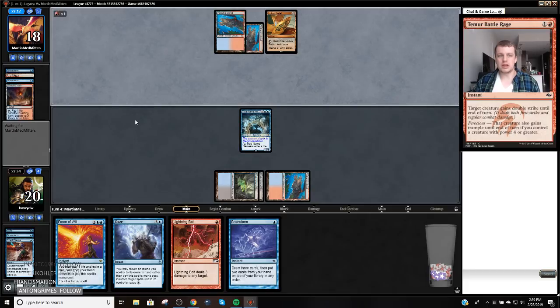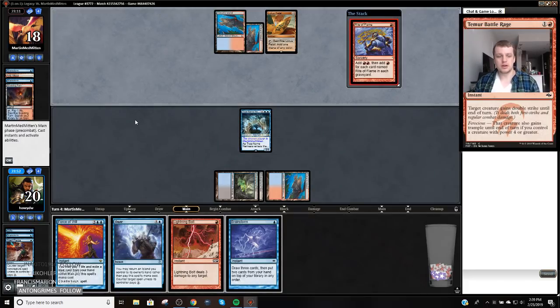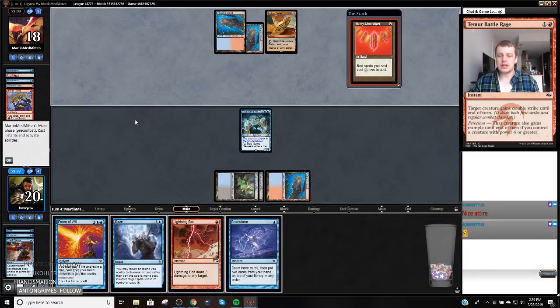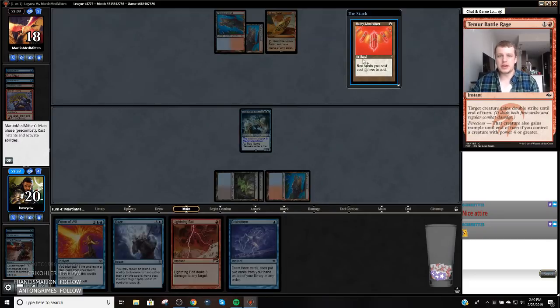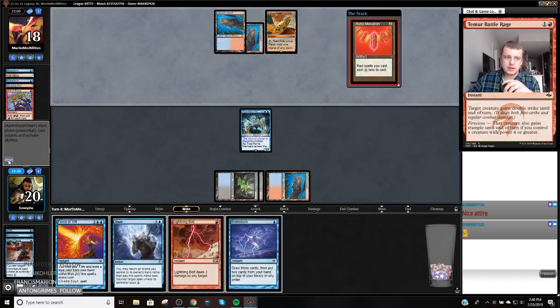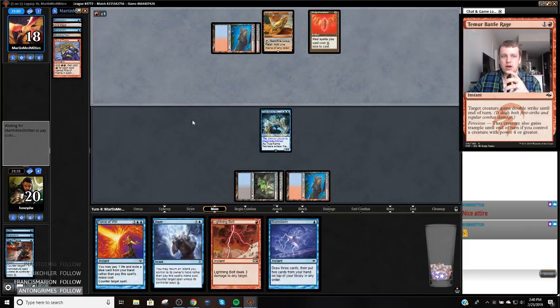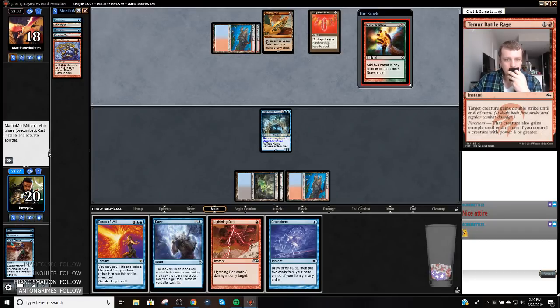I really don't want to have to pitch this Brainstorm because my card underneath is a Rite of Flame. I'm going to let this go — Ruby Medallion, red spells cost one less to play. I don't think I care about this. I think we're at the point where we can let them have all their mana; we just want to hit all the gas we can. Manamorphose. I really don't want to force anything here — I think we're just going to let this go. Ponder — alright, you can ponder.